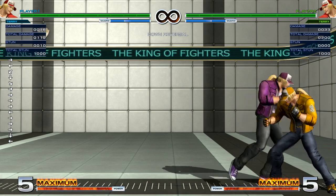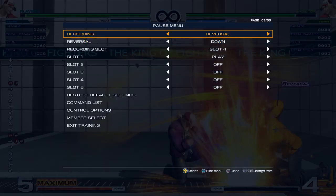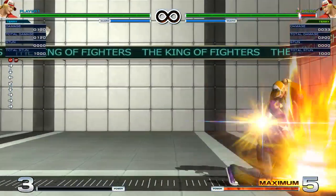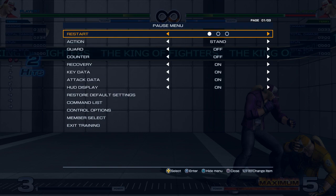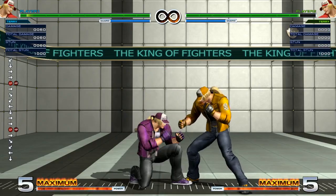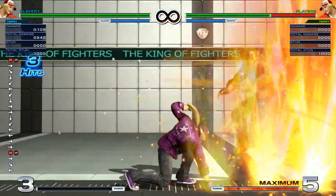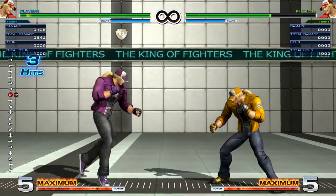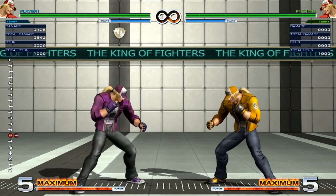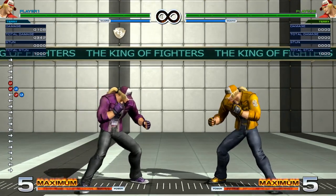The difference is that Power Geyser does three hits. In the corner, if you hit with Power Geyser you might only get two out of three hits, whereas if you do it away from the corner you get all three. But just pretend that Power Geyser doesn't exist — Buster Wolf is the much better super in terms of properties and damage.